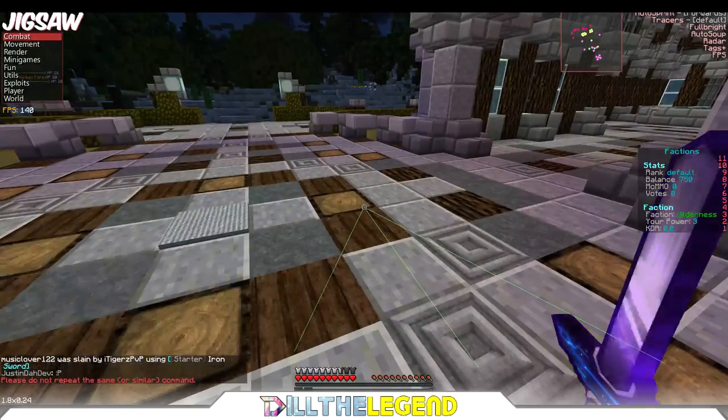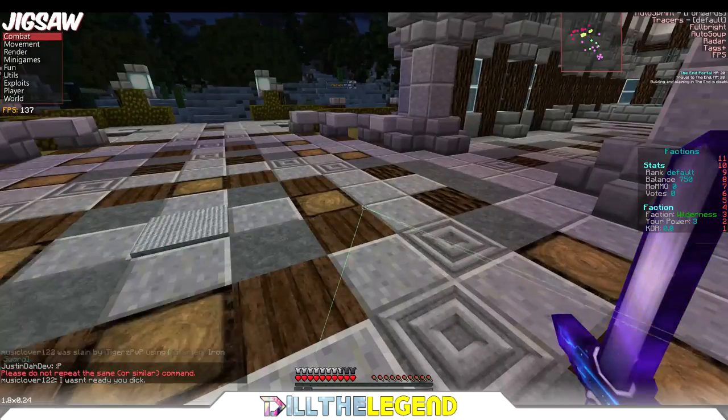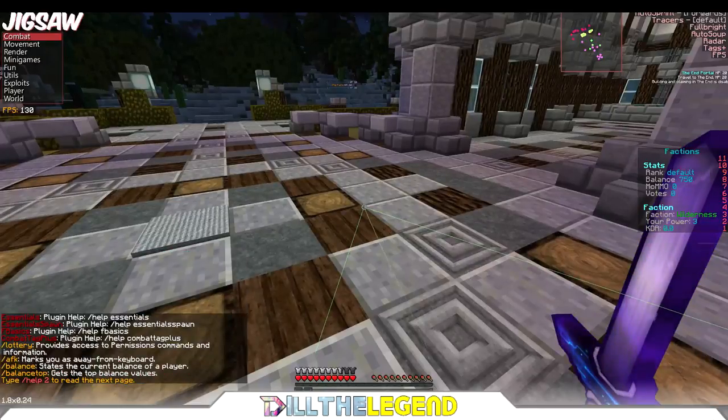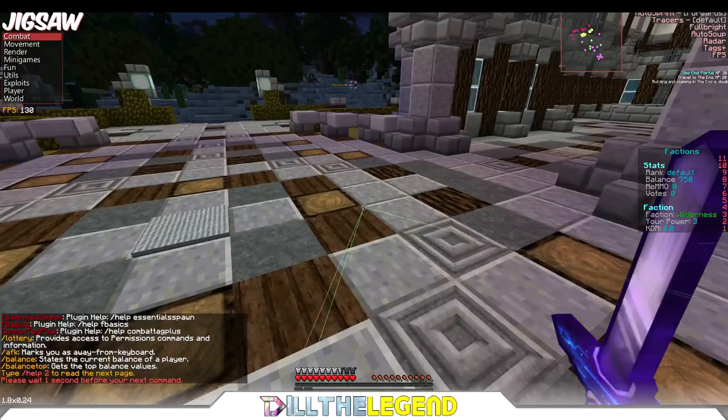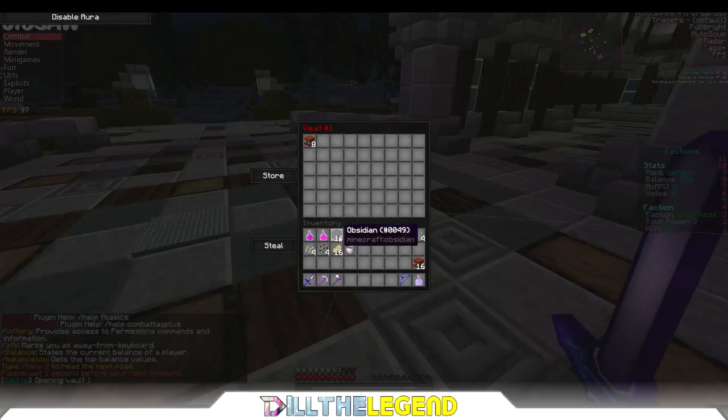Go to your /pv1 and put whatever you want to dupe in there. They have a stupid anti-spam on here, so just do /help first, then /pv1. There we go, guys — put whatever you want to dupe inside here. I'm gonna dupe some obsidian and TNT.